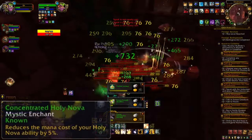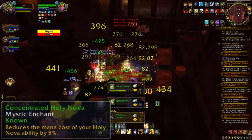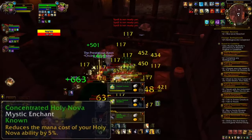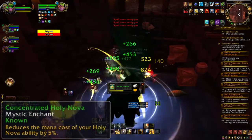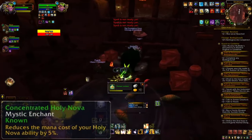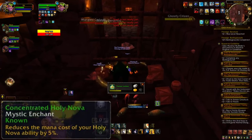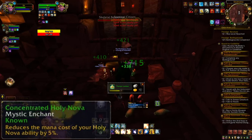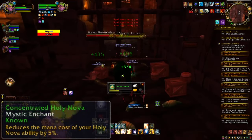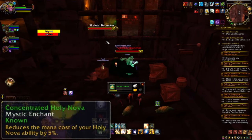The last enchant used was Concentrated Holy Nova, a common enchant x3, which reduces the mana cost of Holy Nova by 15%. This is massive because Holy Nova is both a great heal and an easy way to deal damage and proc Righteous Zealot bonus heals. Furthermore, with Holy Ground and Emanate active, Holy Nova always heals for 5% more and effectively casts two heals per cast.